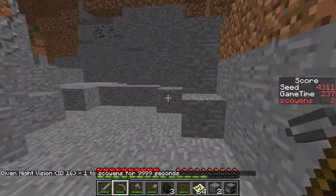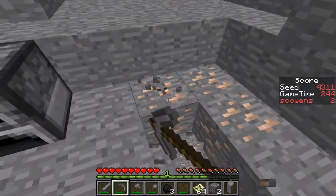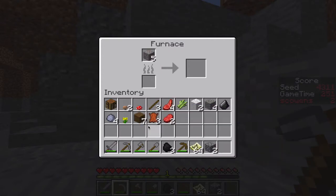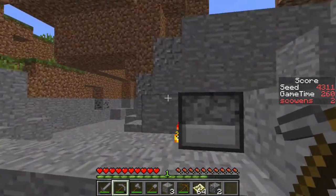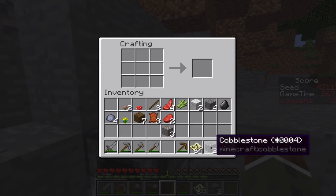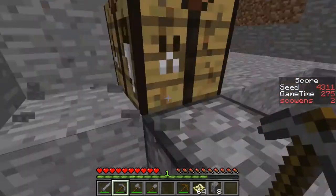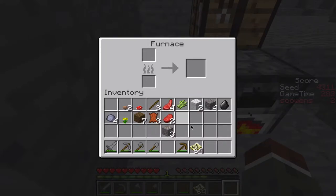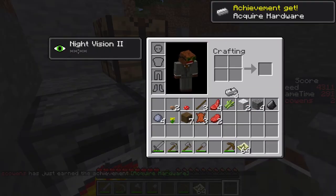Alright, good. Let's put this in there. We may need to make another furnace. Let's do that, actually. We are going to need quite a bit of iron. Well, don't have enough... Will it make a difference? Oh, it might. Okay, here we go. Take that. Make the flint and steel.